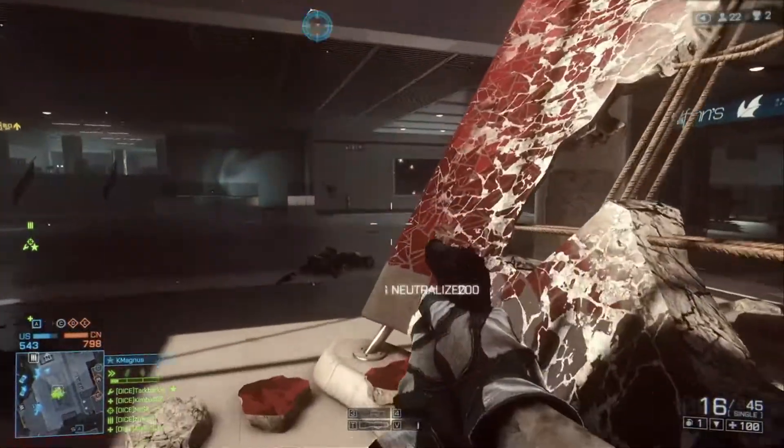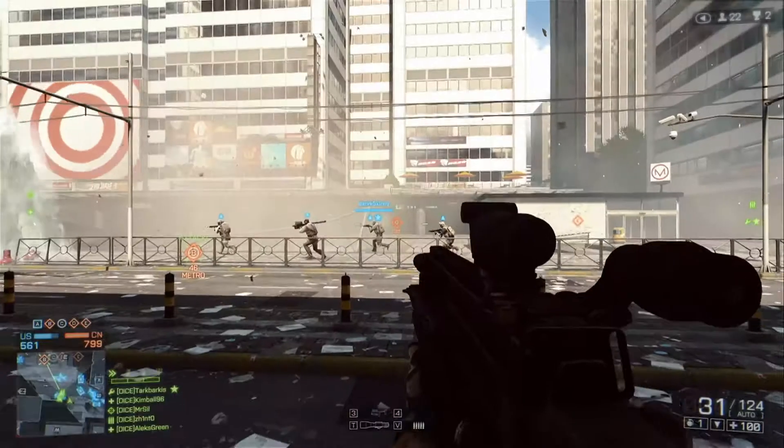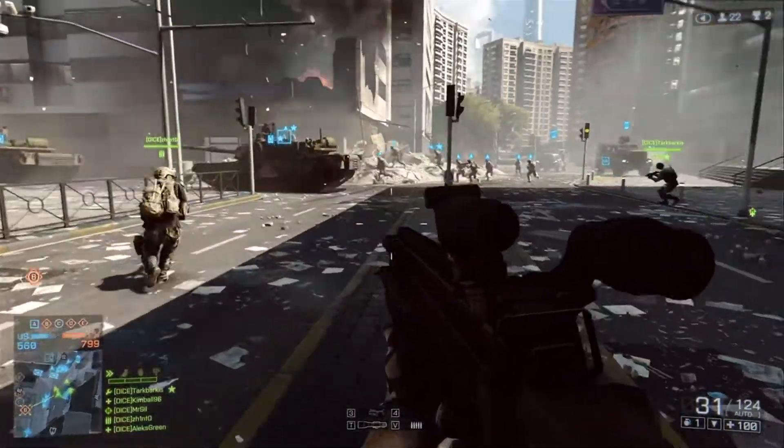So if you want to play on a new server, you don't need to quit the game first. You can just find a server using the server browser, or maybe just find a friend who's already playing, click a button, and then you will instantly join that server on the console.